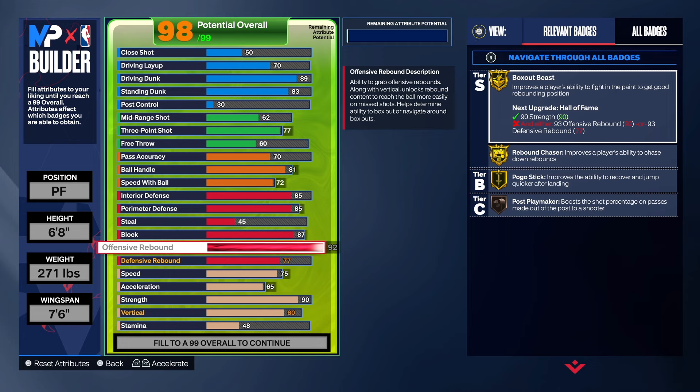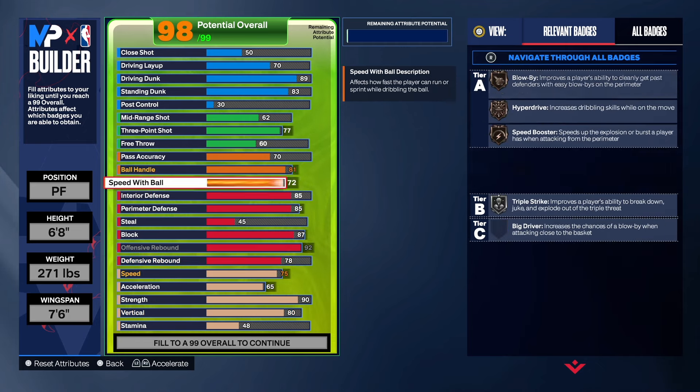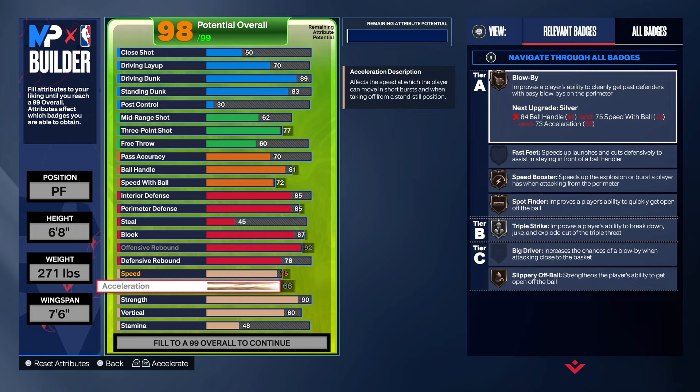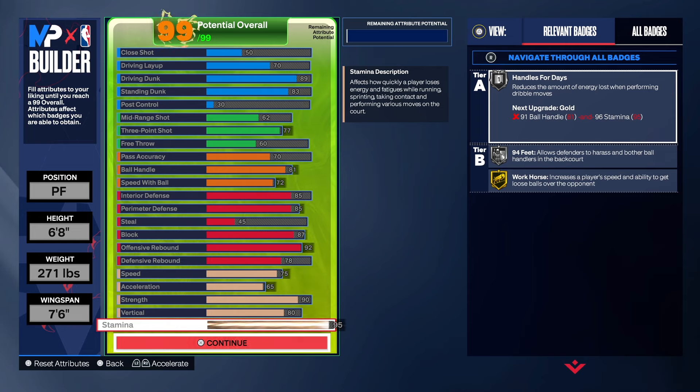We're going to take the offensive rebound as high as we can get it. I really wanted to get it to a 93 to get Hall of Fame box, but we have to settle for Gold box — which is not bad. We got to get the defensive rebound up one tick, and that's why I really put this build at power forward — you still can get rebounds. I got everything I could out of this build. Speed is 75, acceleration 65, strength 90, vert 80, and the rest is on stamina. As you can see, we do get Gold workhorse at 94 feet.